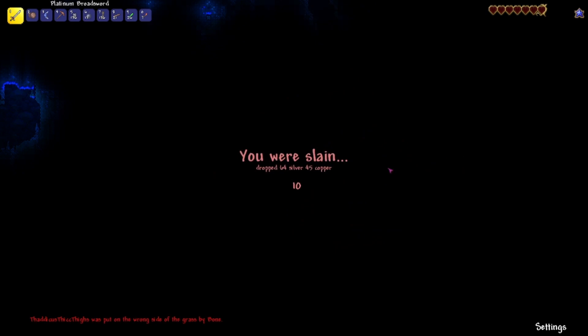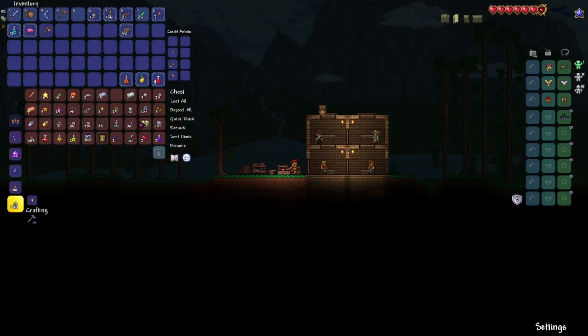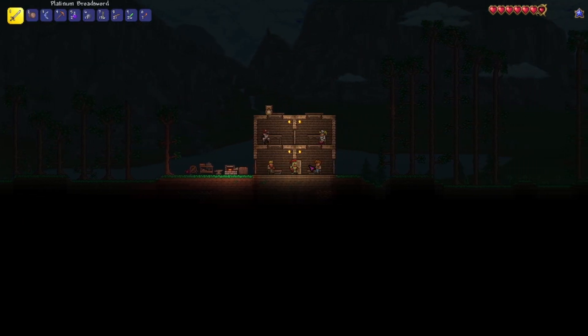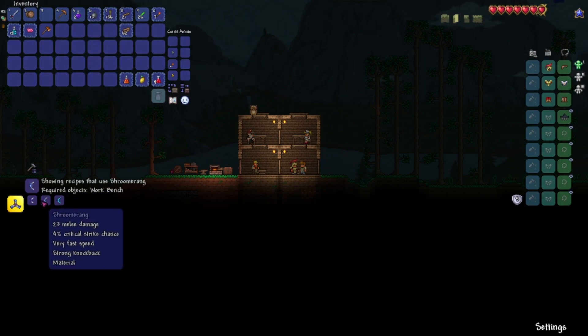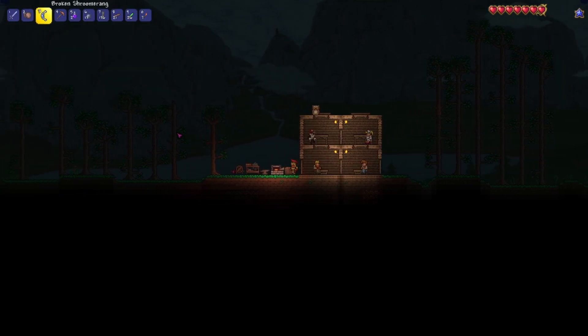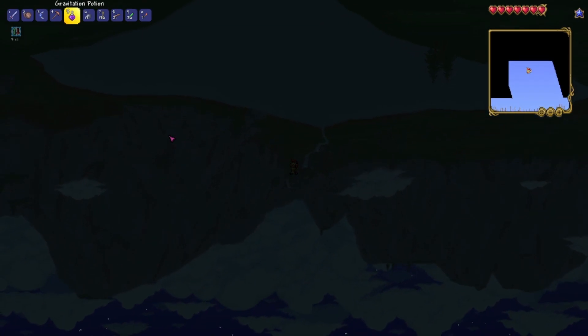Wrong side of the grass? What does that mean? Oh well, we have been murdered. With a gravitation potion, I should go to the heavens. Wait, what do I need? The enchanted boomerang and one other — the ice ring. That's right, they can make the trimerang. So finding the tundra would be a good idea. But let's go to the heavens — I could potentially get a Star Fury, some wings. There's a lot of good things to get from up here.